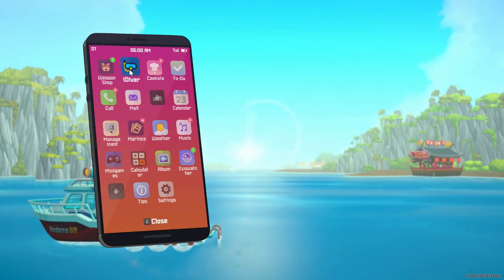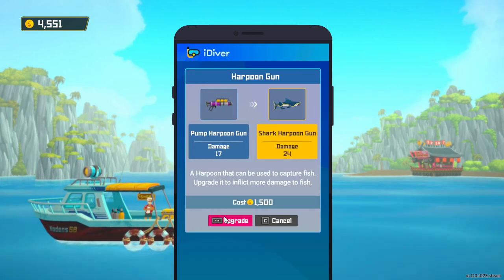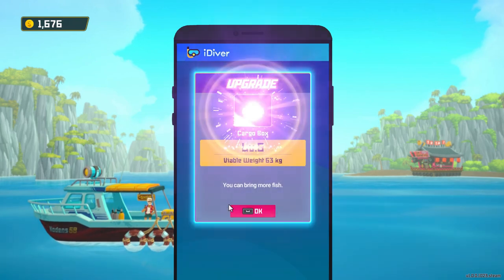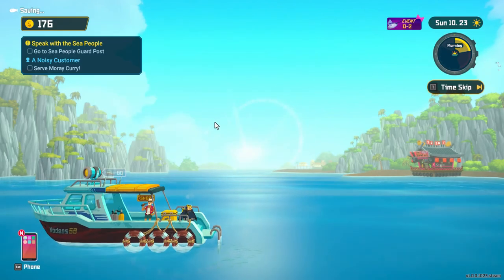Alright, so we have that. If we go to iDiver, let's see what we have here. We can definitely get down a little deeper. Our cargo box which gives us stuff. Look at our harpoon gun. Let's do that. Look at that, that's fancy. And I'm also going to upgrade our cargo box. And why not upgrade our air as well while we're at it. Let's dive.